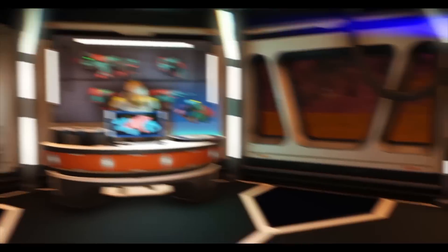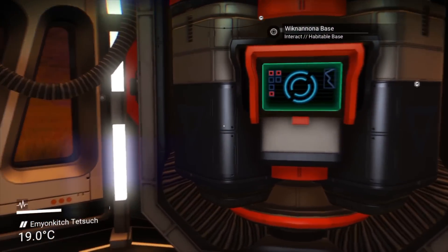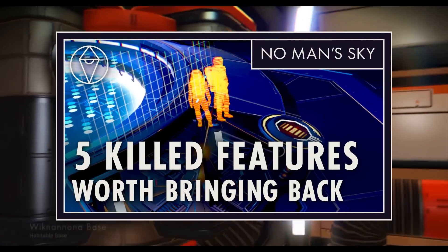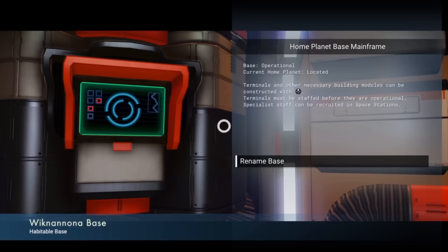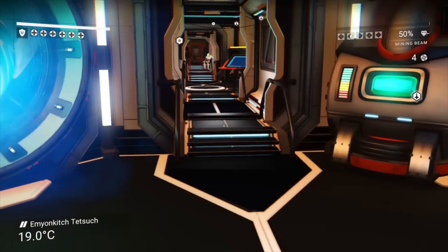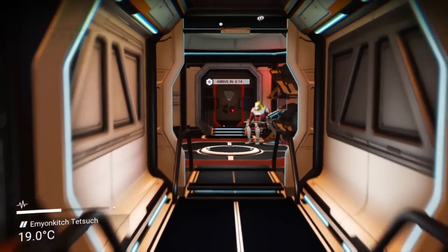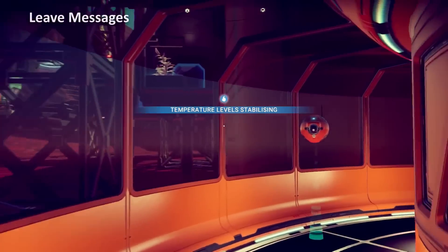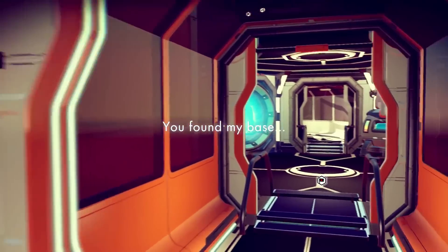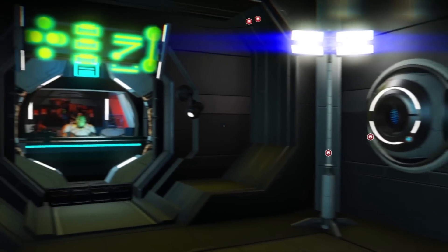Besides that, your Habitable Base also featured a computer mainframe. Fans of the channel probably recognized this from last week's video about removed features — check that out if you haven't. But if you missed that video, one of this mainframe's unique features was the ability to let guests quote-unquote register their visit, which unlocked new decals for them to use in base building. It wasn't that detailed of a feature, but I wouldn't mind an improved version back in the game. Plus, the mainframe had a cool animation. Another unique feature of these old Habitable Bases was that they had blueprint vendors.